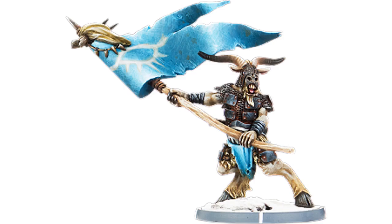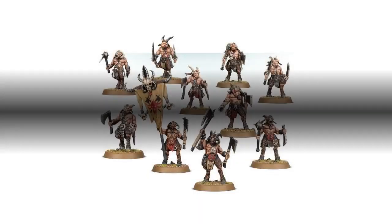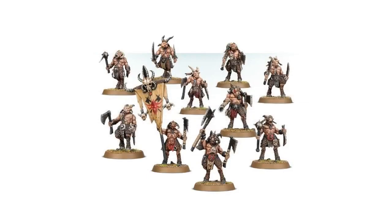Moving on to the remaining units — first up is the Gor herd. They are still produced by GW and you'll get 10 Gors for £20, but more importantly they are not direct-only from GW, so we can look elsewhere. Looking to our trusted third-party stockists, Boards and Swords Hobbies sells the box for £15.75 — a pretty reasonable saving of £4.25. We'll need three boxes, giving a combined total of £47.25 for the unit.